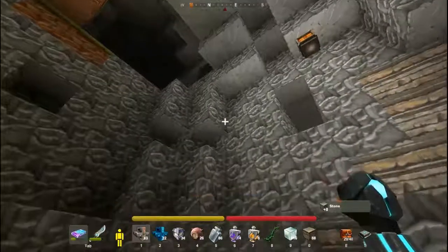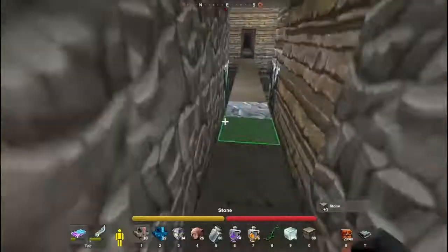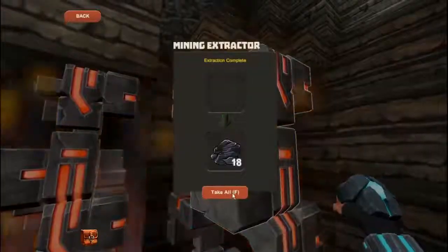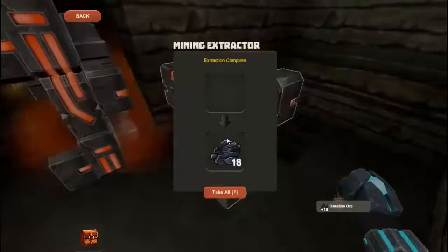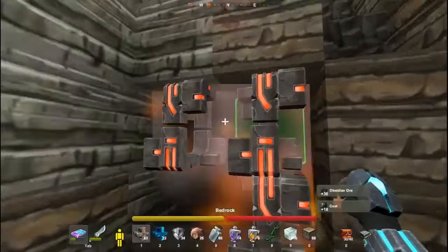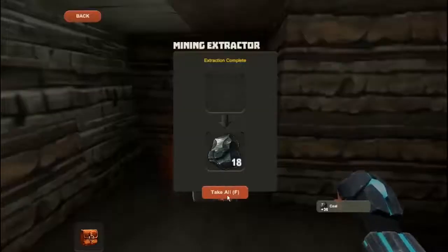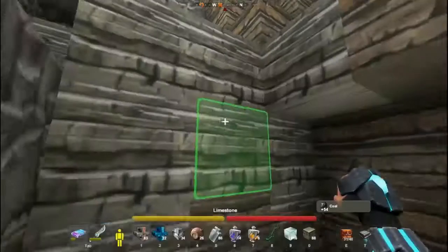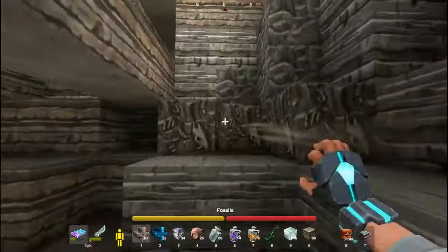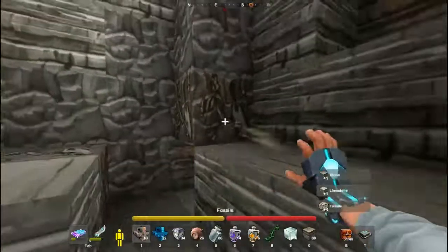So whilst that's happening, I'll start a new room. Eighteen... thirty-six. Because it's just going up, cool as well. So you only have to do this for about ten minutes and you've got plenty of ores, then you can go adventuring. I always collect fossils — need them to make TNT. Always comes in handy.